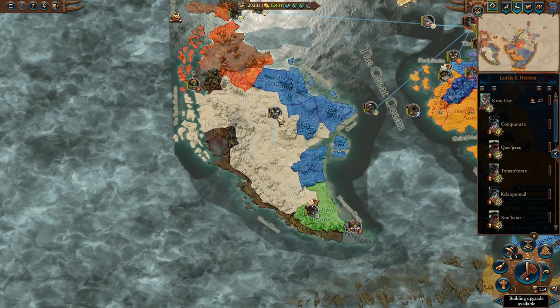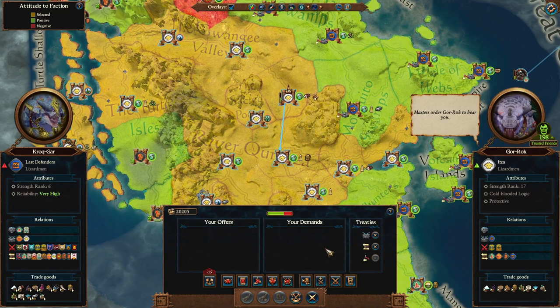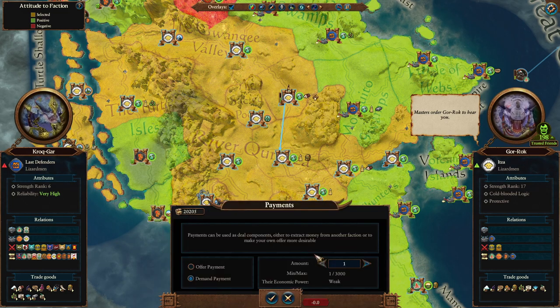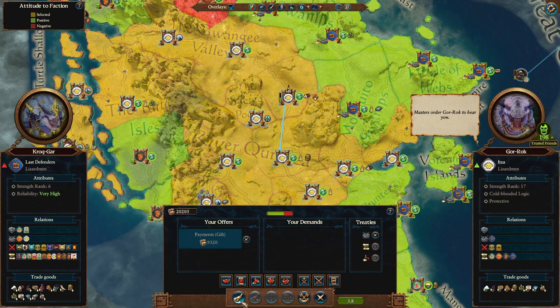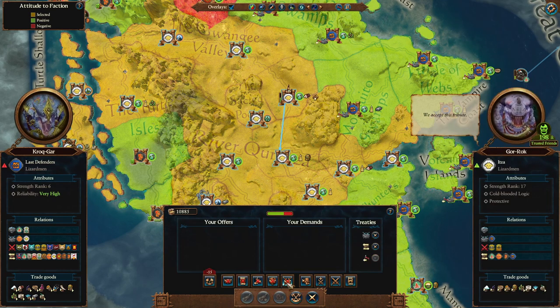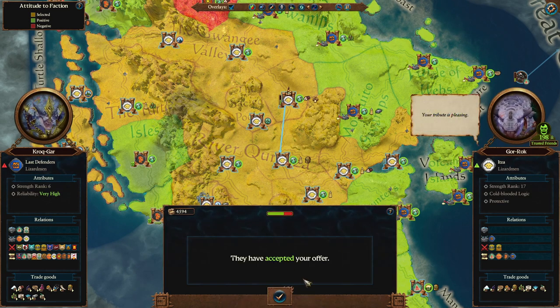Gorok has the most territory here, so we could go ahead and start sending him bribes - or gold - because what I really want is to get Confederation. What happens if I just give him gold? I can give him a generous gift. The selected faction's opinion of the deal - its value is positive. How much reputation will he gain for me? I'm going to go ahead and give him this. They approve gifts given to Itza - 30. We're doing a little experiment now: I'm going to give him some more gold because we're making plenty. Can we get it to go higher than 30, or is there some kind of soft cap? 90 - okay, so this is going up.